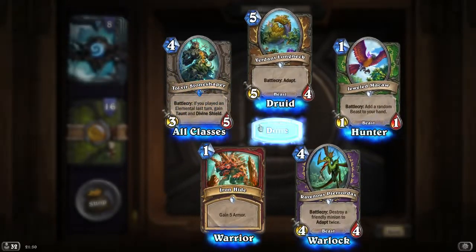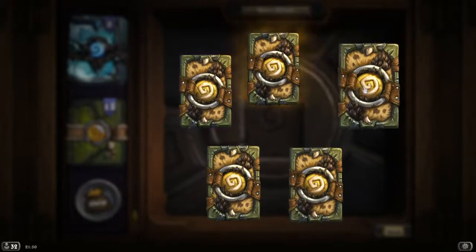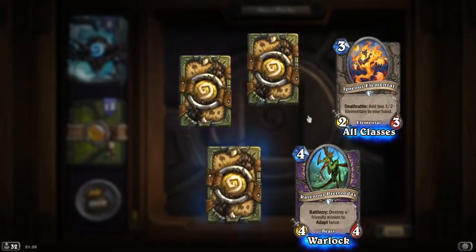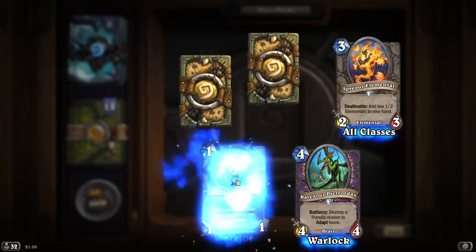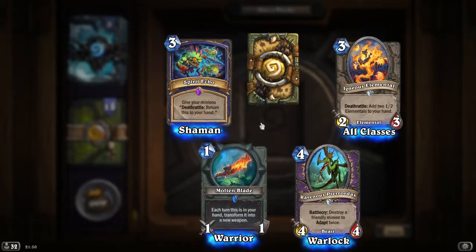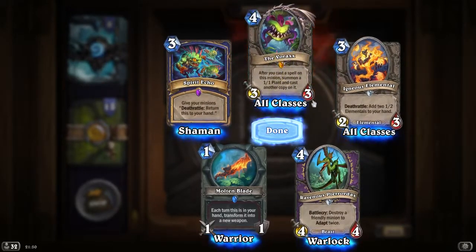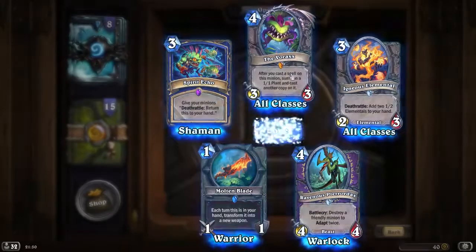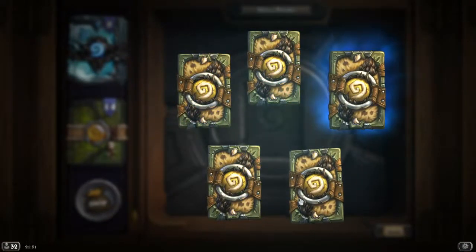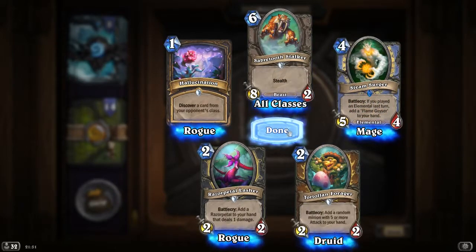Rares — Tove, a stone-shaped one. Dust as well. This looks like a good pack. By dust I mean it's a duplicate, so tend to fairy dust. Rare is Molten Blade. Epic is Spirit Echo — give your minions Deathrattle: return to hand. A Vorax — after you cast a spell on this minion, cast another copy on it. Not great, it's a cheap legendary. Here's Steam Surger again, dust again.